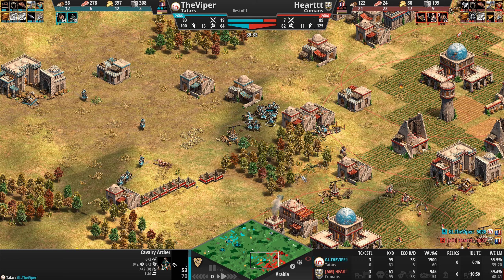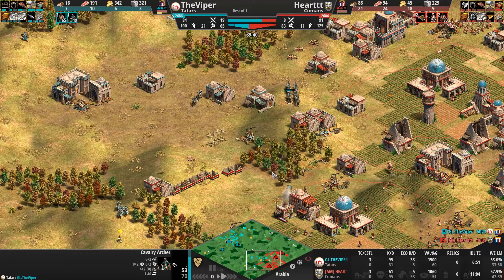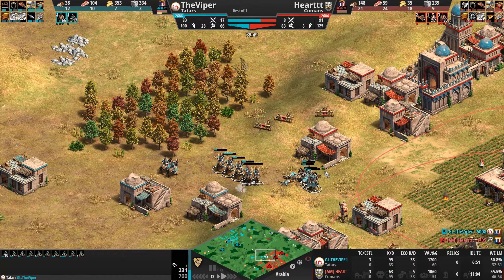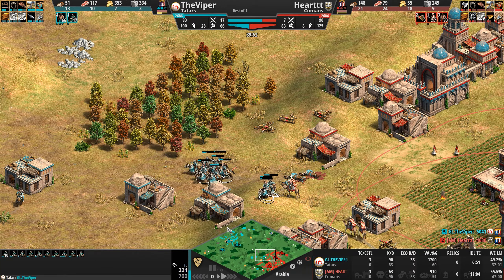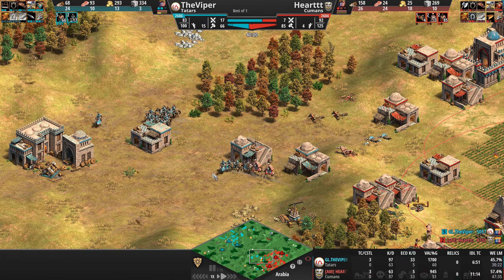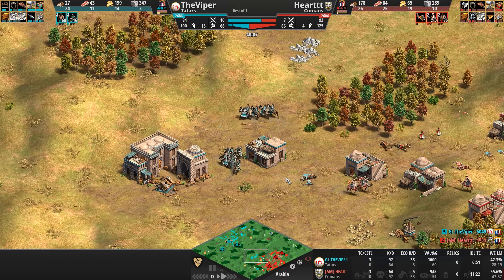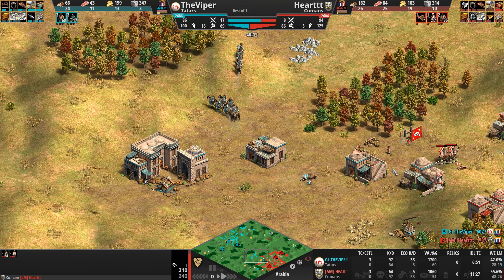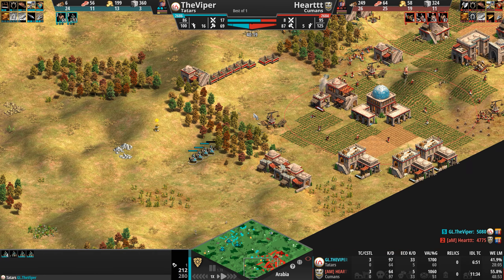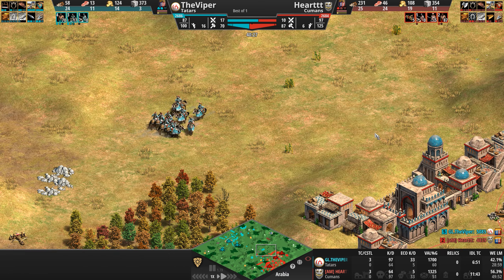The Viper just keeps butting heads with units that are better than his. Look at the HP on his cav archers — absolutely terrible, 200 out of 700 HP. Why is he even here? Okay, he's using quantity to pick off or damage a few camels, but that's it. They annoy the wood line, tick away at a house, then double back — and that's exactly the danger of fighting a cav archer opponent: you cannot prematurely leave your base.